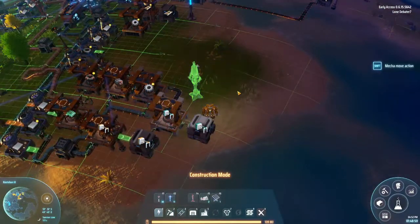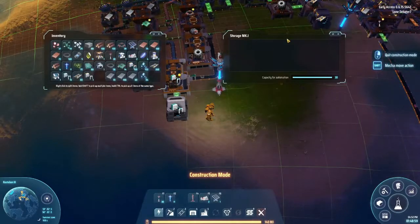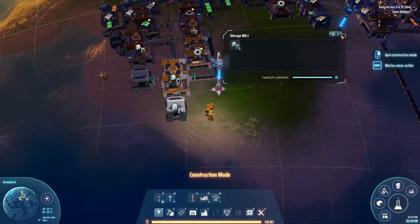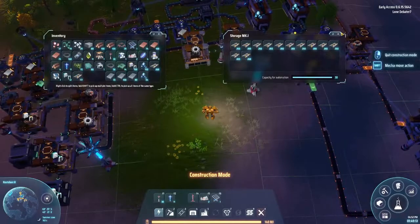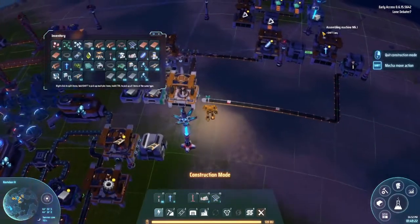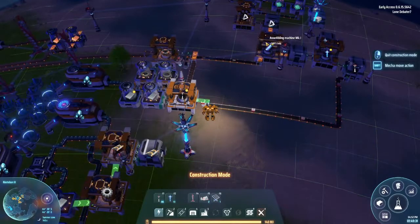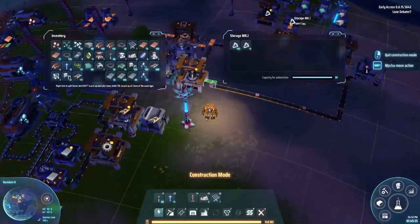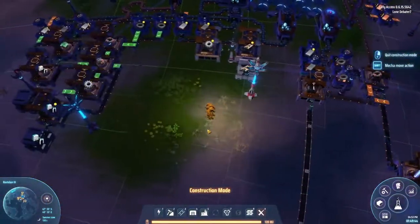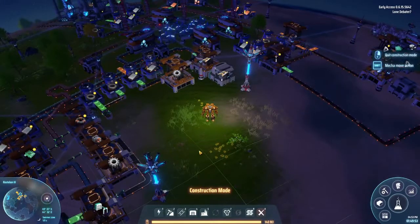We place our wireless power pole down right over here. Now we can come in and grab a stack of sorters when we're low, and do the same thing with advanced sorters. We've got the basic movement items automated: conveyor belts, sorters, sorter mark twos, and power poles. We also have wireless power stations, stone, glass, and a lot of really good stuff. I don't think I have prisms right now but we're going to be starting to work towards red science in the next episode. If you enjoyed the episode, be sure to like, comment, and subscribe - this has been Lone Debater 7, see ya.